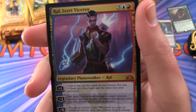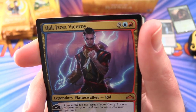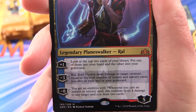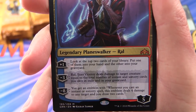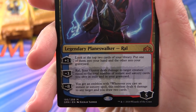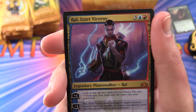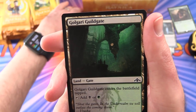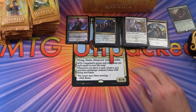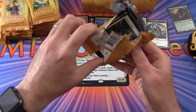Nice hit right off the bat — Ral, Izzet Viceroy, legendary planeswalker, 5 loyalty for 5 mana. Plus one: look at the top two cards, put one into your hand and the other into your graveyard. Minus three: deals damage to target creature equal to the total number of instant and sorcery cards you own in exile and your graveyard. Minus eight: emblem — whenever you cast an instant or sorcery spell, deal 4 damage to any target and draw two cards. Very happy about that! A Golgari Guildgate and a Soldier token.